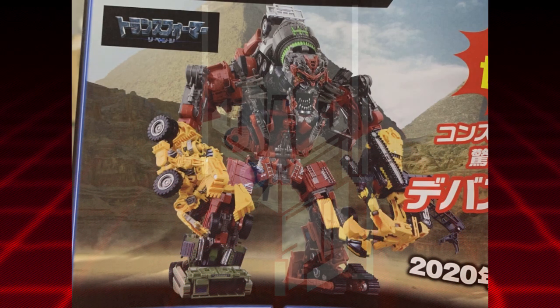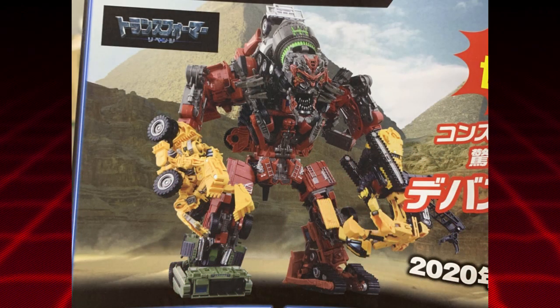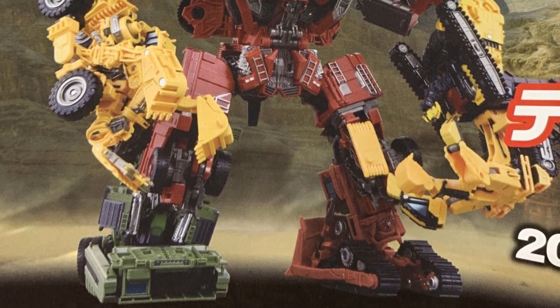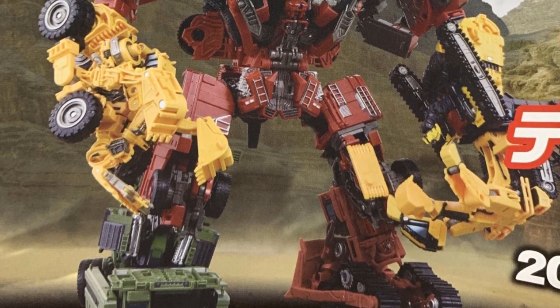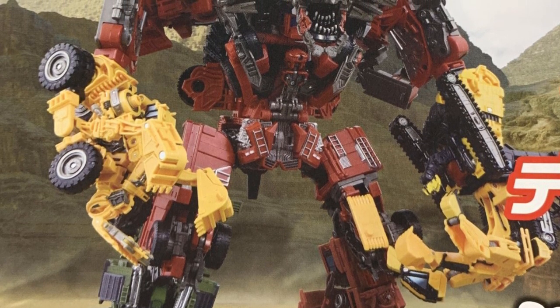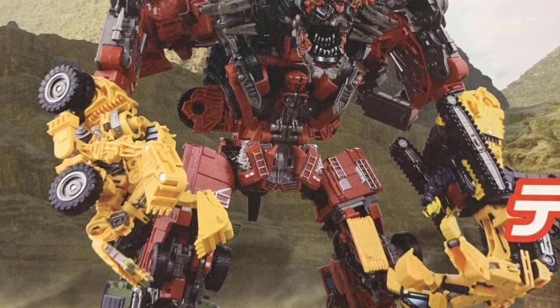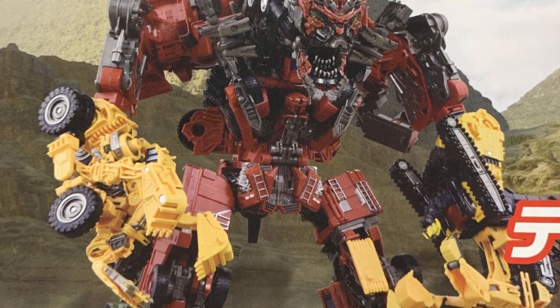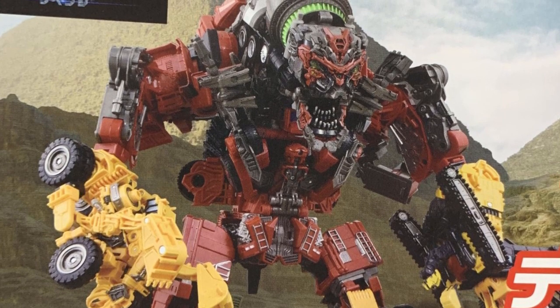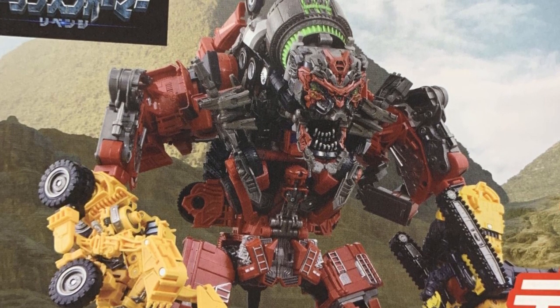Devastator has had some iffy prototypes — there was the original placeholder, then the colored prototype with Scrapper in blue that was obviously mistransformed. It was kind of concerning because some elements just didn't fit right, and even mistransformed it just didn't look good. But I can say right now that while Devastator is in a weird standing pose and should be crouching down, I actually think it looks all right. I noticed that all the kibble parts for Devastator seem to plug on somewhere to the figure.